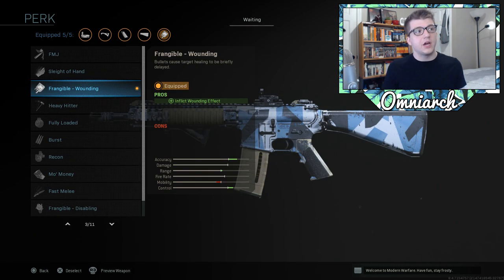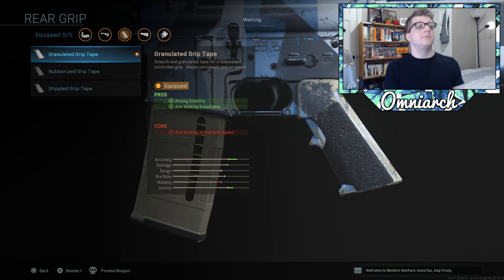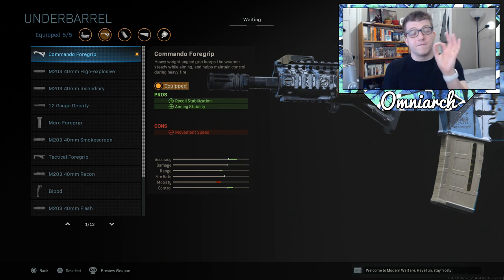For the perk I have Frangible Wounding, which prevents enemies from healing — it's about a three-second healing delay, which is huge in a game where you die in two frames. For the rear grip I put on the Granulated Grip Tape for aiming stability. We do lose movement speed but that's fine since this is a defensive class. No ammunition attachment, and finally the Commando Foregrip — the first foregrip you unlock — for recoil stabilization and aiming stability, again at the cost of movement speed.